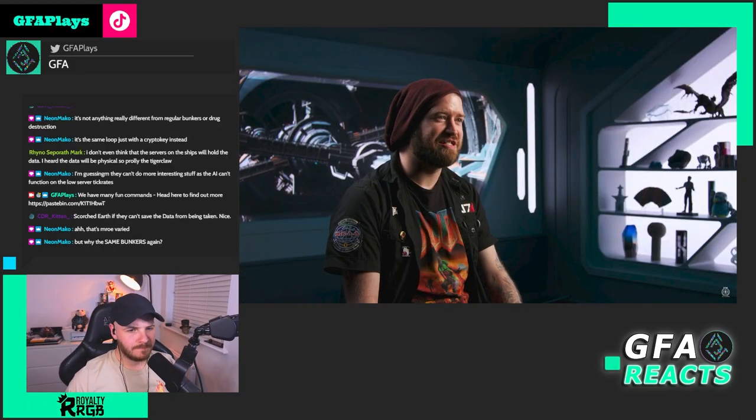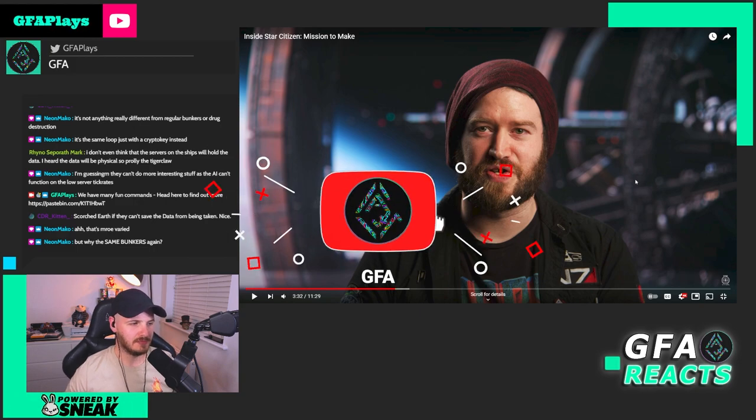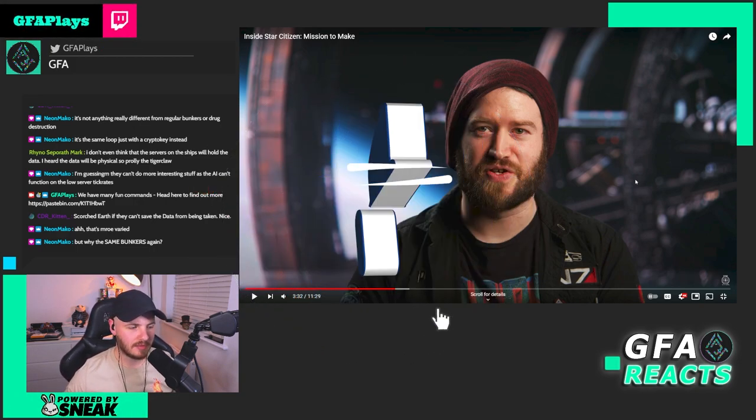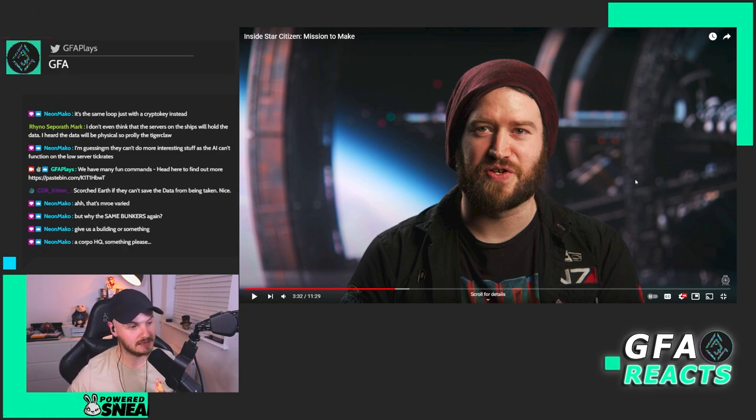I wouldn't say it was for the good or the bad. As you say, it's not really anything different from the regular bunkers or drug destruction. It's the same loop with a CryptoKey instead. I like the whole server meltdown thing though — that's a new element they haven't done before. I'm guessing they can't do more interesting stuff as the AI can't function. The server tick rates and the AI being a bit janky, there's only so much they can really do with the missions right now. It's nice to have something new. It's different enough that we can enjoy it as a separate entity. It's essentially clearing your crime stat, but AI turn up to stop you rather than relying on other players.